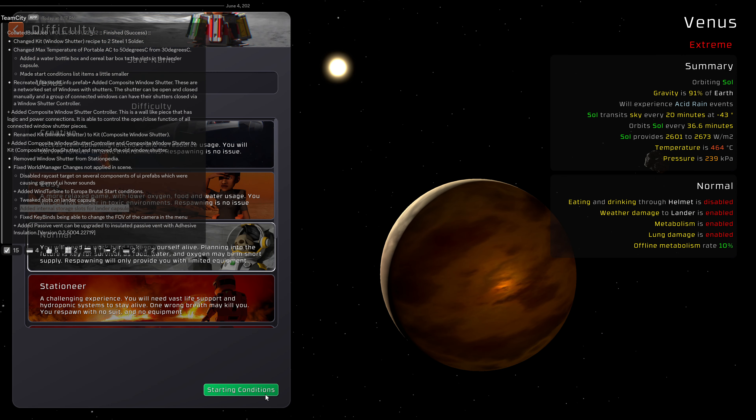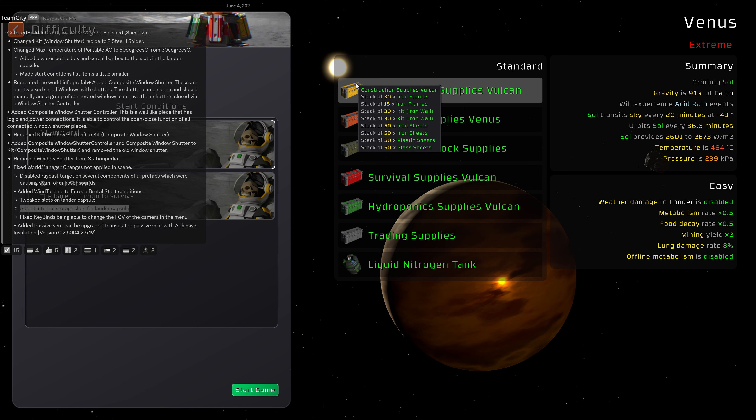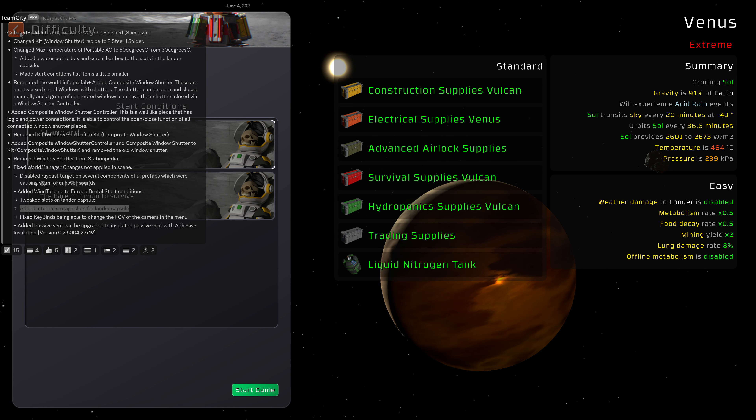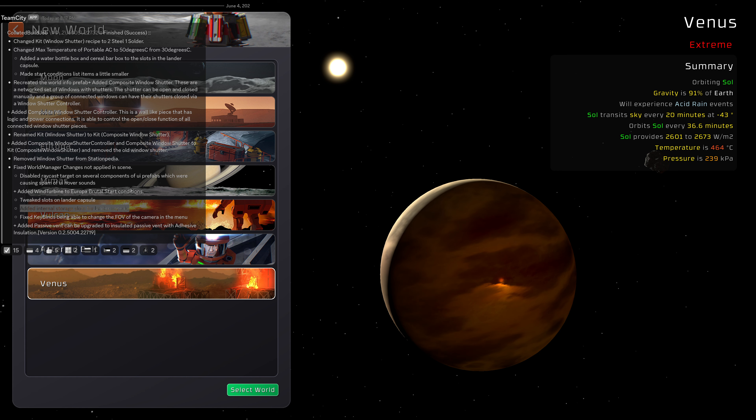New world. Now we have the starting conditions — you already saw those because you're watching the news, right? This looks slightly different now. You can hover here and see what's in there. But we don't have starting conditions for everything yet. Of course, it's understandable — it's better.